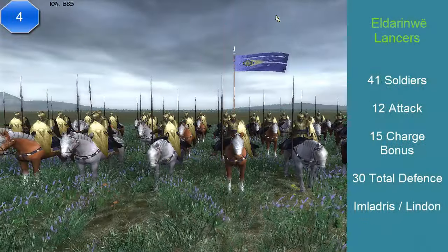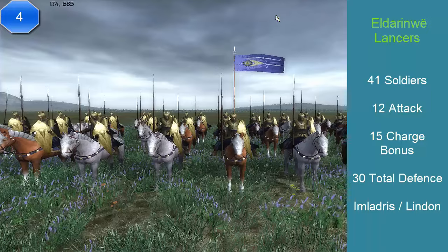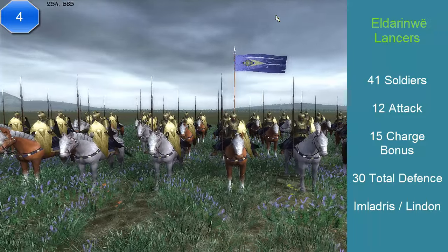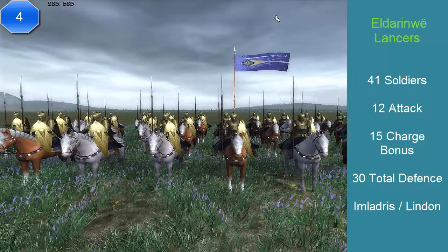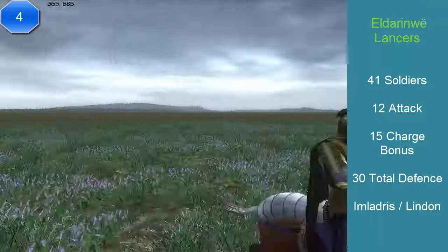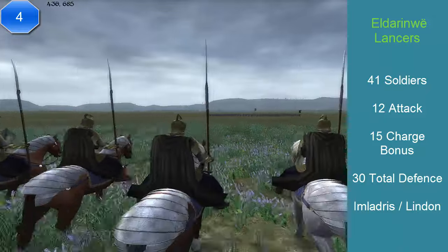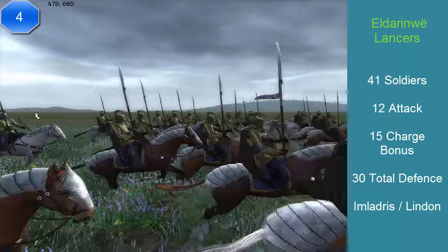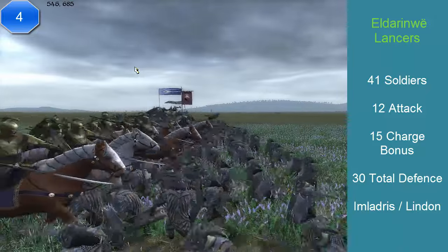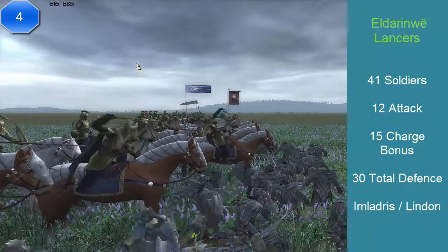At number 4, we have the Eldarwin Lancers — I do apologize if I said the name wrong. This unit comes from the realm of Imlarges or from Linden — their units are different but have the exact same stats. We have 42 soldiers, a 12 attack, a charge of 15, and a total defense of 30 — very elite. It costs 1,800 florins. Its abilities are: adept at hiding in woods, which is normal for elves, skilled against other mounts, a powerful charge, and excellent stamina. Their morale is locked — they will never break or run away. It has a secondary weapon: the first weapon is a spear at 12 attack, and the secondary is a sword at 15.